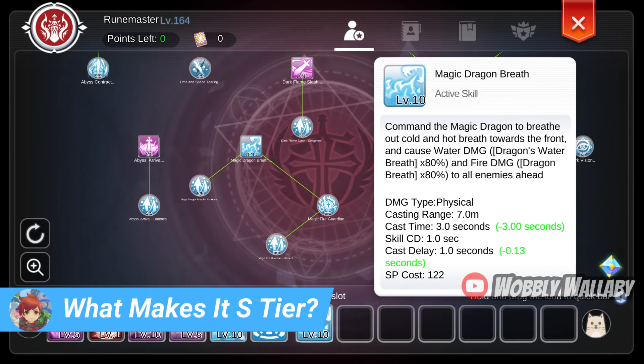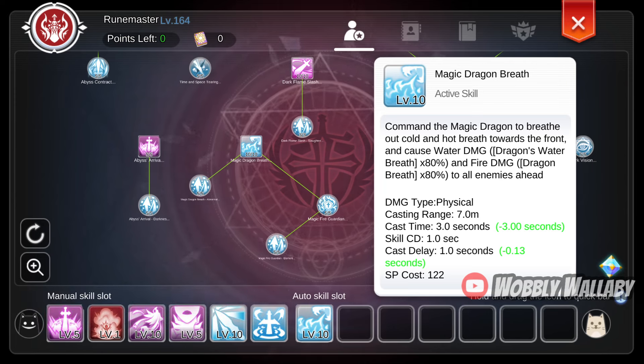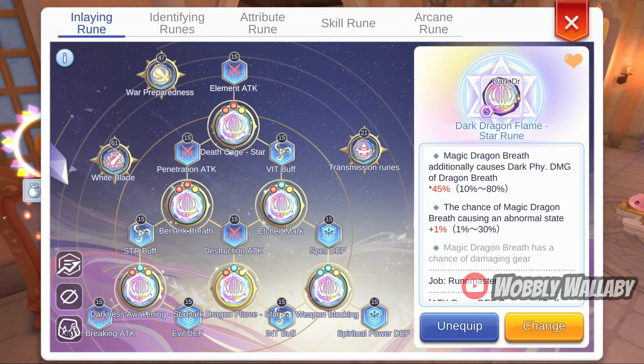What makes this build unfair and worthy of being S-tier? Magic Dragon Breath deals water damage and fire damage and has damage sources from its other Dragon Breath skills. There are plenty of multipliers as well. With the Dark Dragon Flame Star Ruin, you can do Dark Elemental Damage as well. This means you have 3 elements, so you don't have to worry about Elemental Disadvantage as much as other classes that are stuck to a certain element.